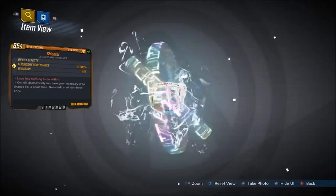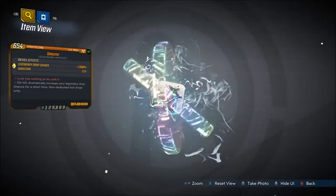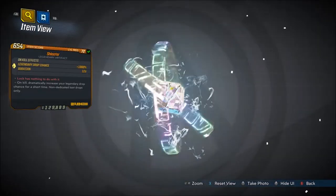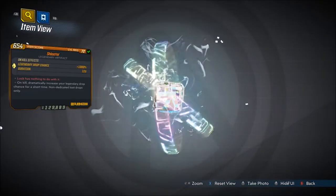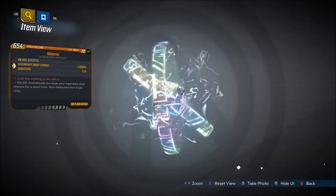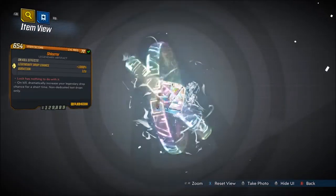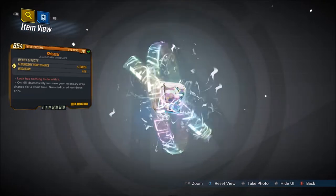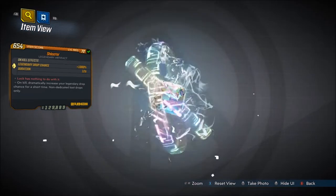The red text reads: 'Luck has nothing to do with it.' On kill, dramatically increase your Legendary drop chance for a short time — non-dedicated loot drops only. As you can see, the Legendary drop chance is plus 1000%, and the duration is 12 seconds. So you get a kill, and for the next 12 seconds you'll have that plus 1000% Legendary drop chance.